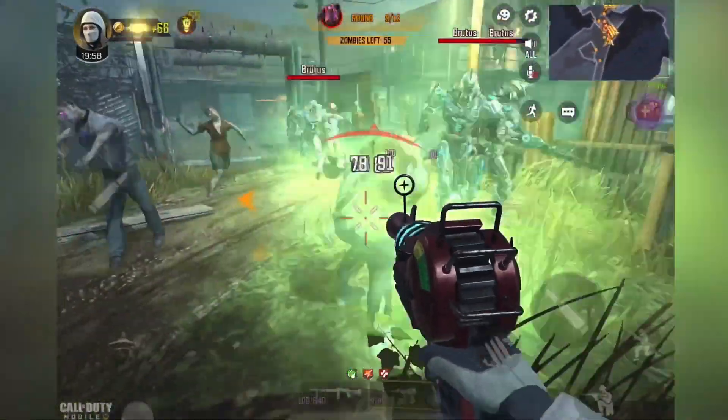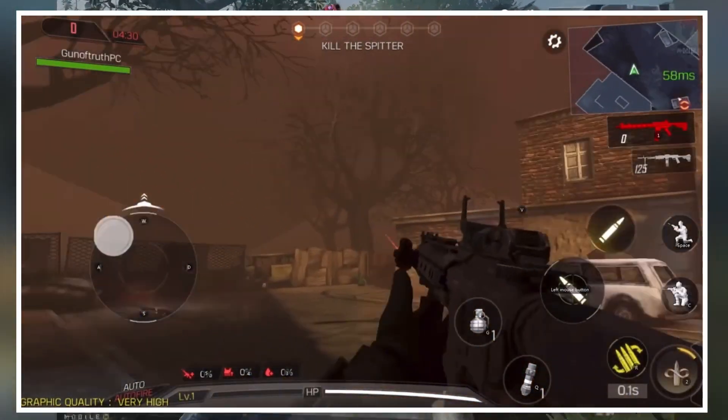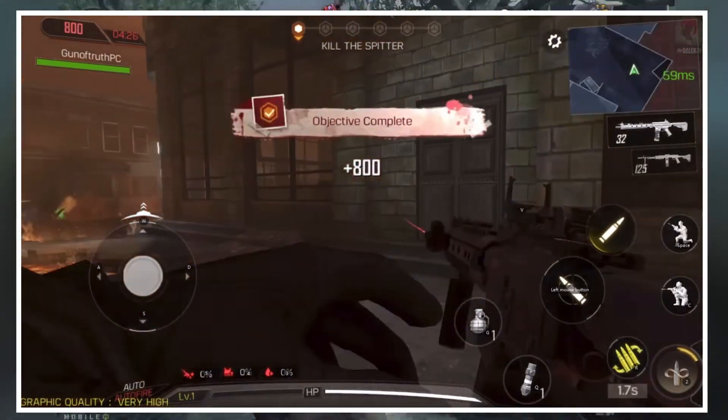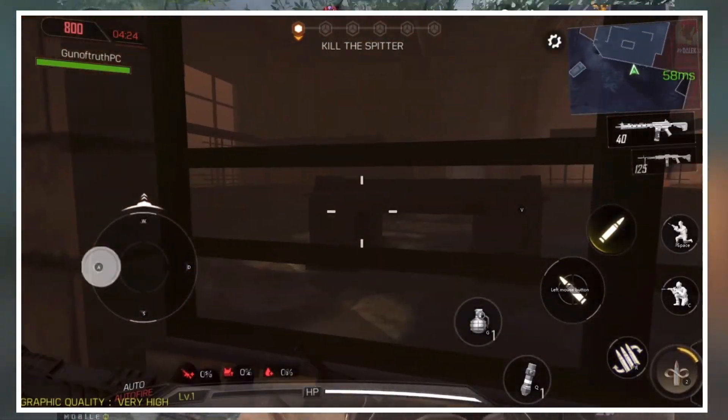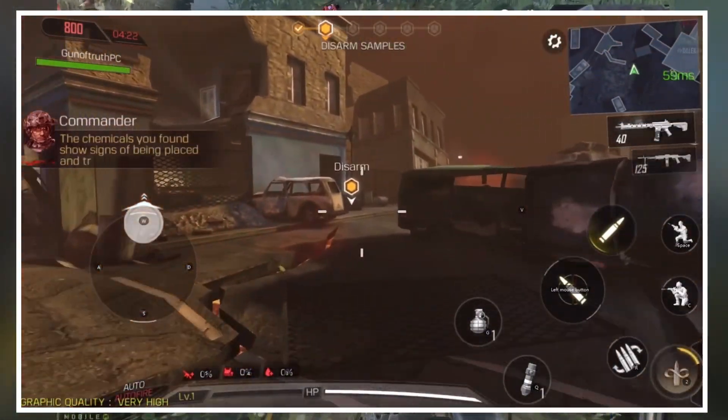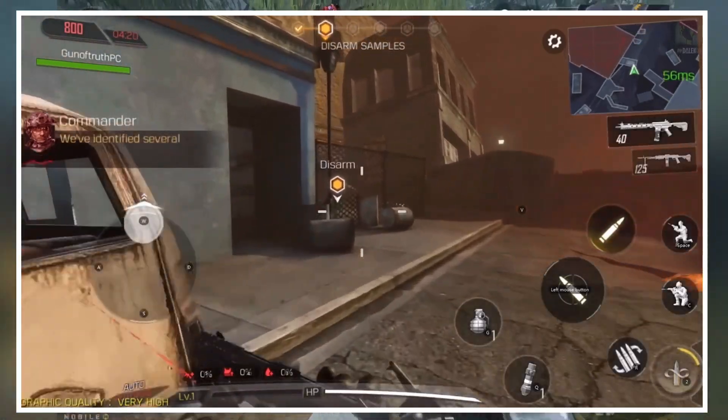You did some objectives like defend a certain area, then progressed onto the next map. In this case they were using all the different Transit maps like town, farm, and the bus station. So it was not round-based, which I hope — if this map does come to COD Mobile now — it is round-based. It'd be cool if they had the full Green Run mode with the bus and everything.